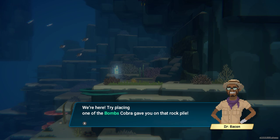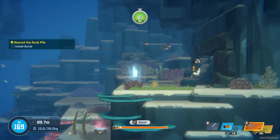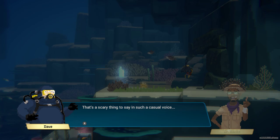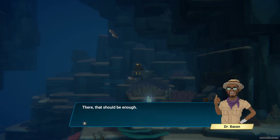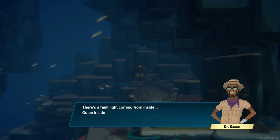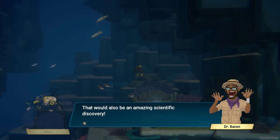Try placing one of the bombs Cobra gave you on that rock pile. It's sort of hard to see through the radio. We can't have you torn into a thousand pieces and become food for the sharks. Back away from the bomb for a bit. There — that should be enough. Here it goes. Nice. Now the road is clear. There's a faint light coming from inside — go on inside.